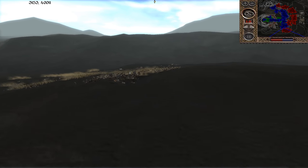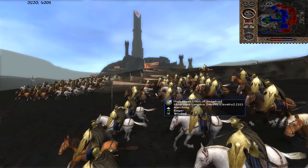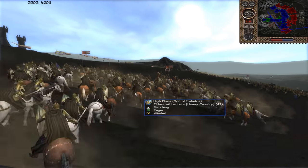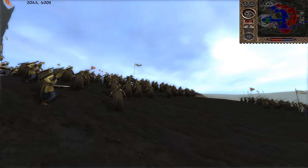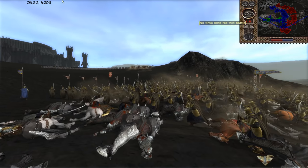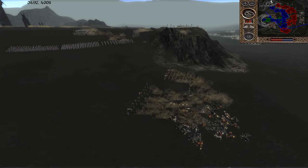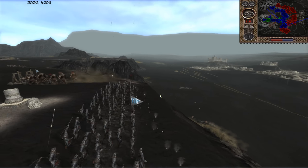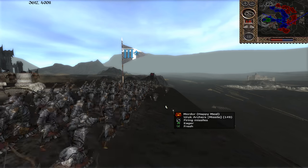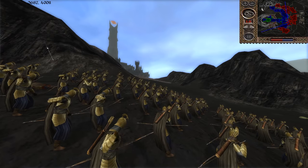He's going to disengage with the Black Numenoreans, and he's also going to disengage the Olag Hai. The cav is going to fall back. You've got to be careful with the elven cav — you don't want them flanking around getting caught in a hammer and anvil situation, causing issues for your orc infantry. The orc infantry already has to deal with elven infantry; you definitely don't want them charged in the rear from elven cavalry. We're going to get an infantry clash very soon. Orcs — they're firing into the ground. A lot of them are firing into the dirt. This is why the evil guys never win.